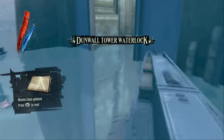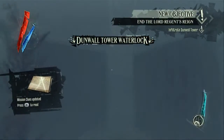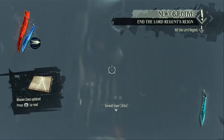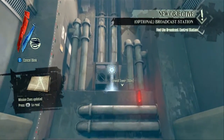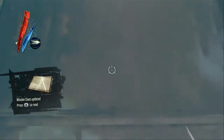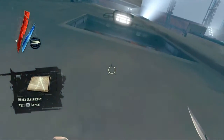Once you get off the boat, immediately jump into the water and swim right into the docking bay. Swim all the way across and teleport up to where there's an air conditioning unit. Jump over onto the pipes, then either teleport or jump up to the hole in the wall.